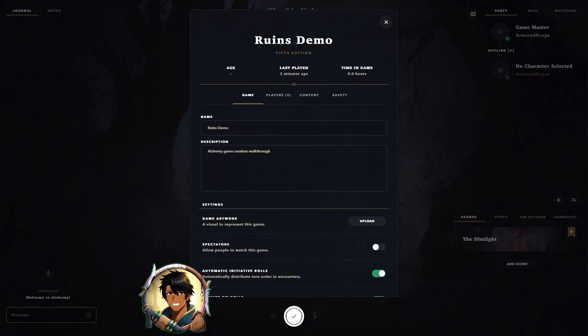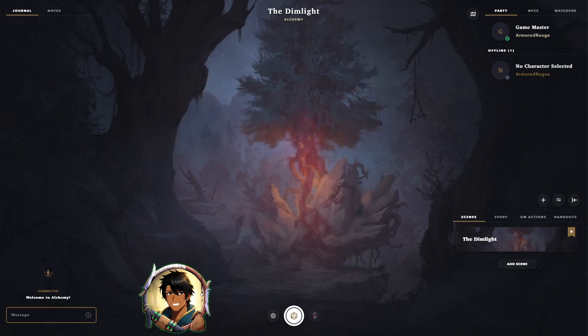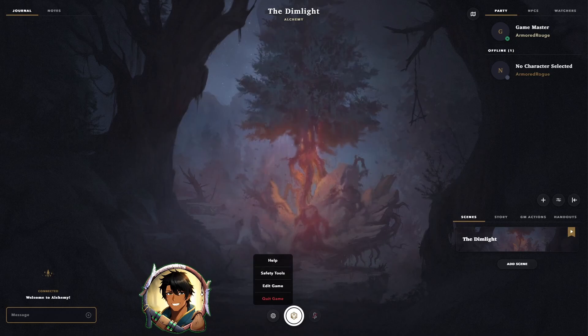Now we'll explore the safety tab. Here we can let our players and spectators know the boundaries within our game, showing lines where the hard limits are for our game content, the veils for things that might be mentioned or be behind the veil, and add a mature content warning and any other content warnings that might be appropriate. To save any changes, you have to hit the confirm button at the bottom and not hit the X in the top right corner. To get back to the edit game screen, all you have to do is hit the cog at the bottom and hit edit game, or you can view the safety tools right away by hitting the safety tools button.